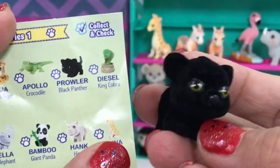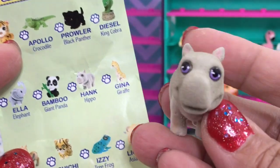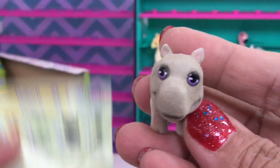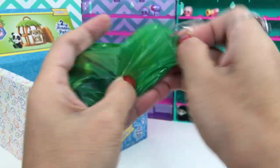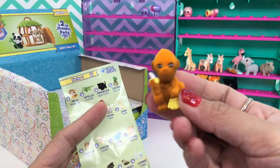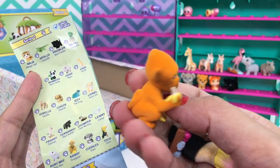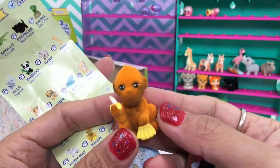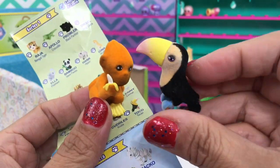Prawler the black panther, we got Hank the hippo. Oh, I love this one - Randy Orangutan! He's holding a banana. I love his color - it's bright orange. And he has more bananas down here. Cool - Toko the toucan!